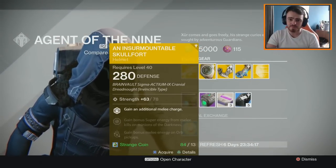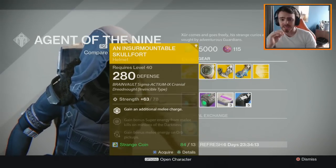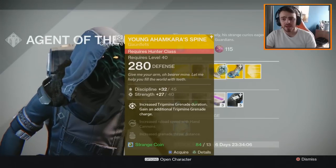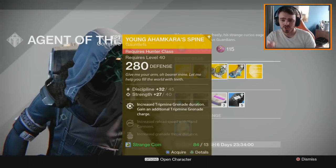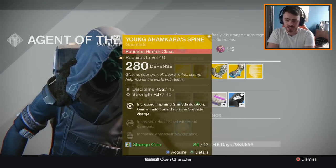The Insurmountable Skullfort gives you an additional melee charge, bonus super energy from melee kills on minions of the darkness, and bonus melee energy on Orb pickup. For the Hunter, the Young Ahamkara's Spine gives increased Trip Mine grenade duration, an additional Trip Mine grenade charge, increased reload speed of hand cannons, and increased grenade throw distance.